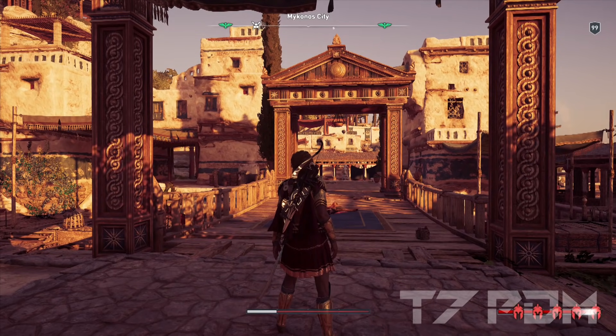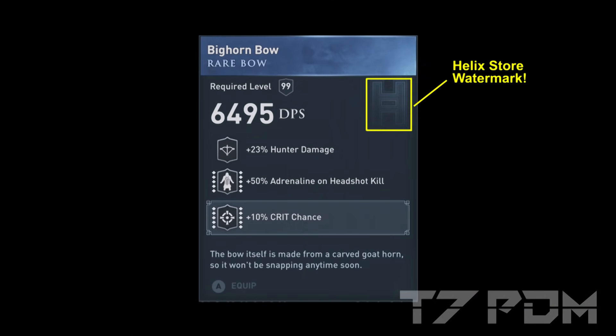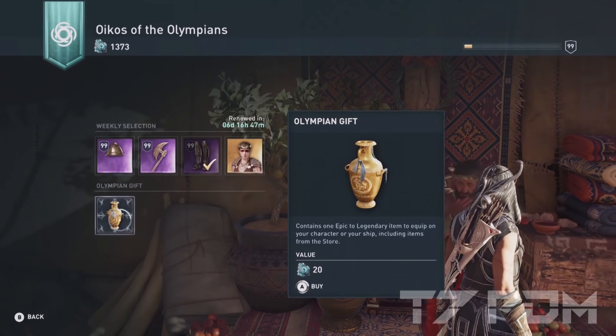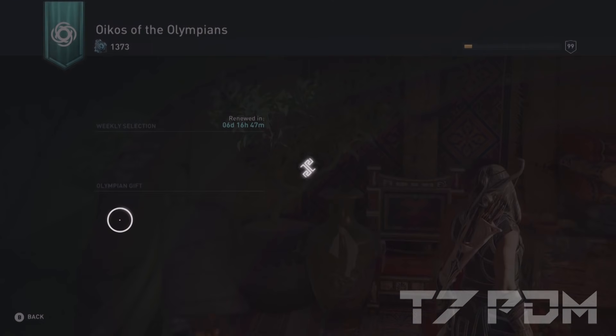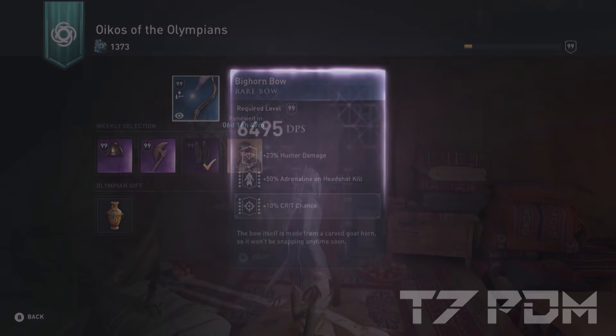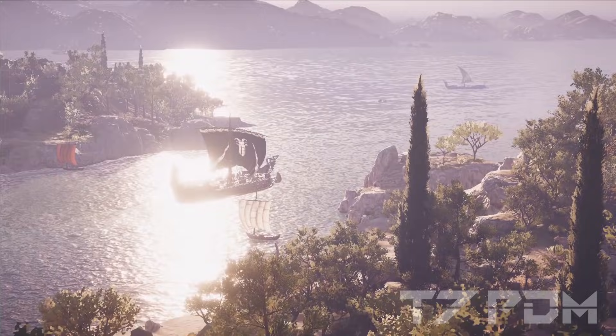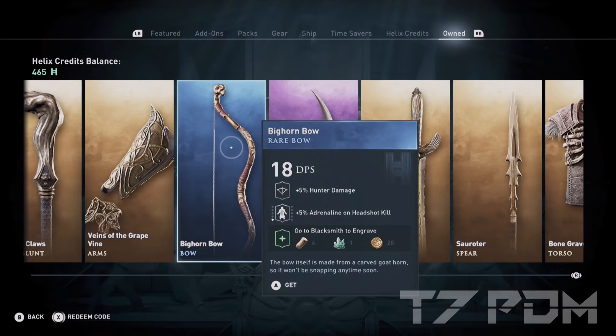The Bighorn Bow is a helix store item, so you will never be able to get it from any blacksmith or from random loot, and the chances for it to ever appear at Zargon are zero. You can only get it from Olympian Gifts and that percentage is way below 1%. So the only reasonable way to get the Bighorn Bow for free is to use your 200 free helix credits and get it after you beat Kefalonia.